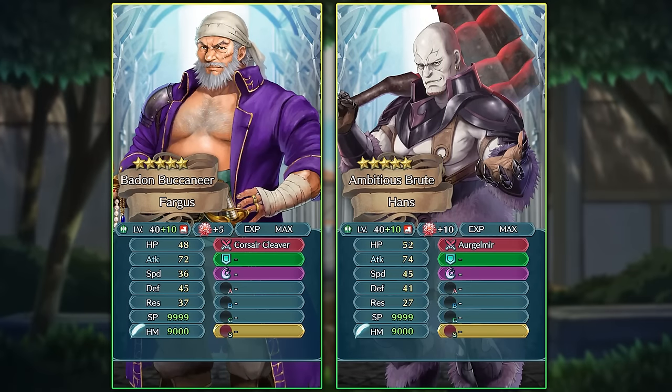Hans has a pretty high attack stat and is faster than Fargus, though by modern standards that speed isn't really all that fast. He also gets true damage from his weapon along with damage reflection, allowing him to hit really hard and kill a lot of units. I think Hans's damage output is still going to be better overall, but Fargus is a higher-scoring unit who also provides support to your team. As someone who has a plus 10 Hans and has used him a lot in Arena, I think Fargus is now the best Axe Infantry choice.